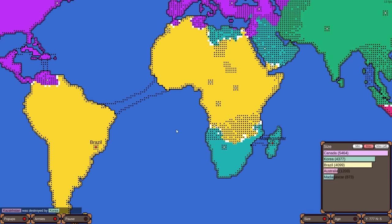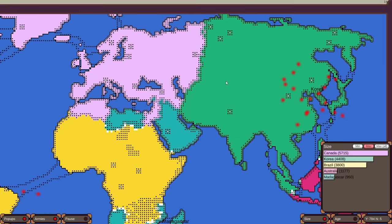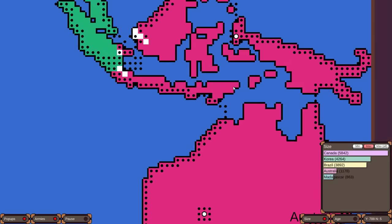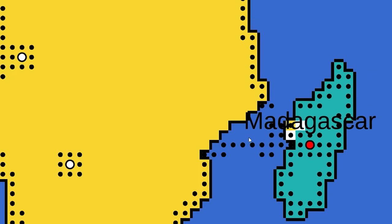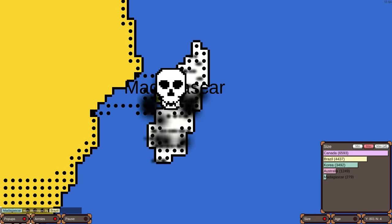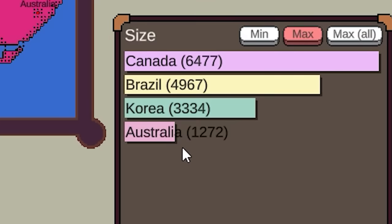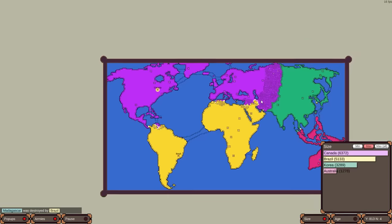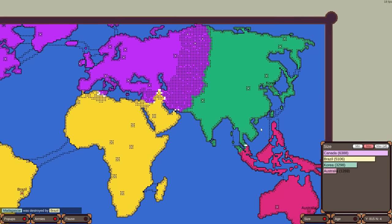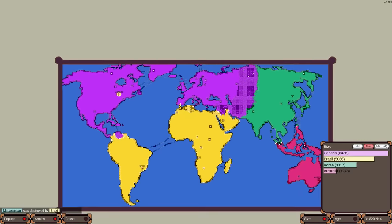Brazil had to have had a nice alliance with Kazakhstan. Now Brazil is on their own. There are going to be huge wars between Canada and Korea. Korea is still trying to finish off Australia but they've proven to be tough warriors. Madagascar is the next one to fall — Brazil has landed at the capital, and there they go. Four nations left. Australia is way down low; Canada is number one.